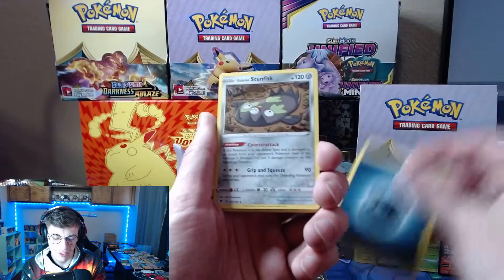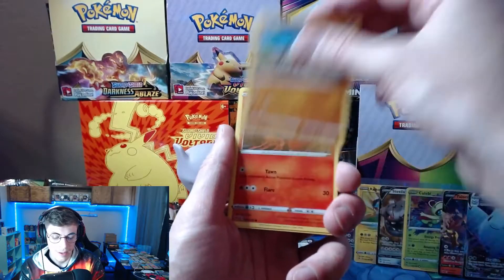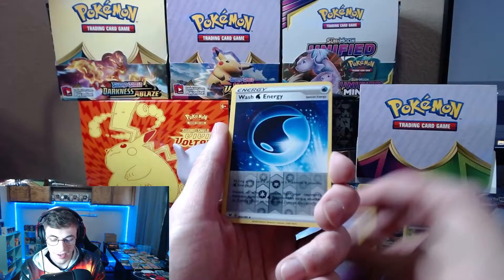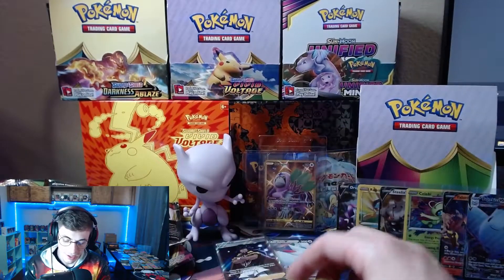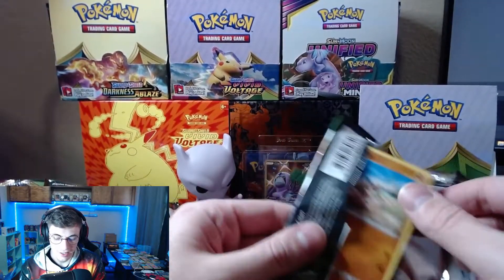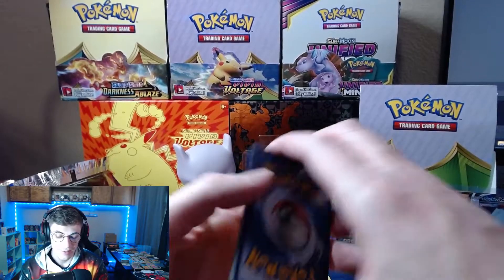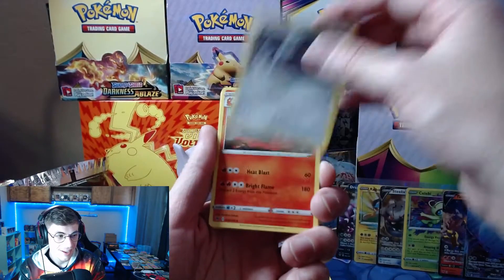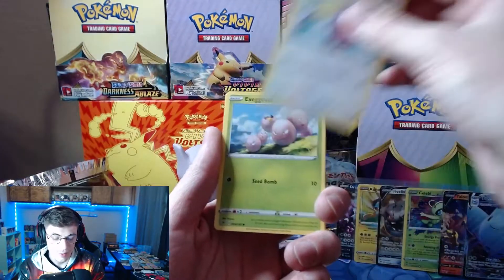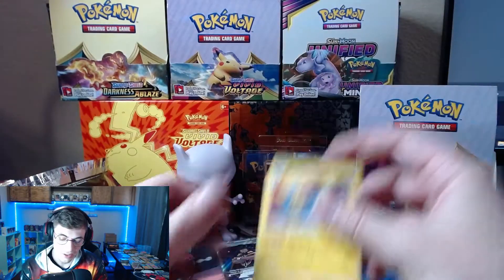Woobat, Wash Energy, and a Garbodor Non-Holo. Guys, the insanity of our pulls. I mean, I know we didn't get the Pikachu yet — or maybe we won't — but the insanity of this box is just crazy. I can't believe how much stuff we've gotten out of this box. Execute, Woobat, a Pharaoh Seed Reverse Holo, and a Manetric Non-Holo. Two packs left, guys.